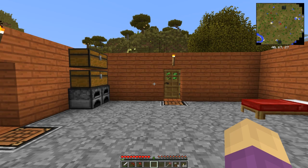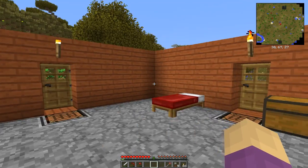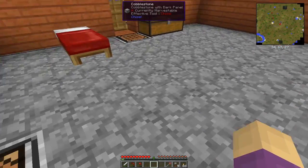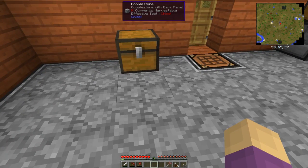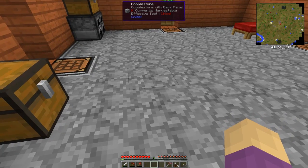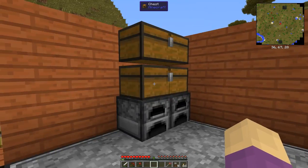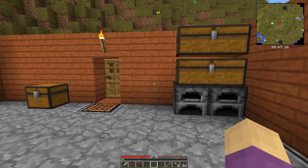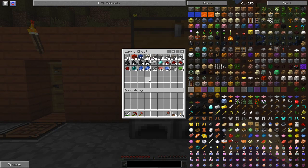Greetings and welcome to another episode of Vigram's Chance. Thank you for joining me. We've got the home here built. The floor has been set up — this is just chisel cobblestone, but I want to dig up a section right in the middle and change the pattern. I have expanded a little bit. My facilities have expanded, and you'll see I have done quite a bit of mining.